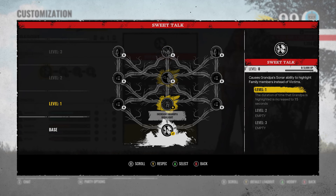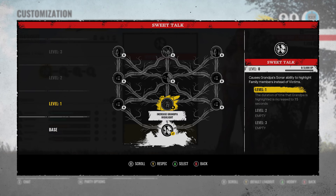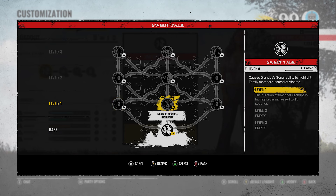And then it's time to look at Maria, whose main ability is, of course, causing Grandpa's sonar ability to highlight family members instead of victims. I'd imagine you have to use, get up close to him, which obviously is going to activate it if you have this on. So I'd imagine it's something you press before you get up to Grandpa, or maybe there's a special button. Looking at the cooldown - cooldown delay reduced by one second. That is interesting. So is this something you can do unlimitedly? I'm so confused by one second cooldown delay. Then you have the duration of time that Grandpa has highlighted increased to 15 seconds.